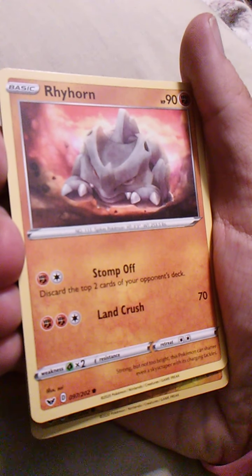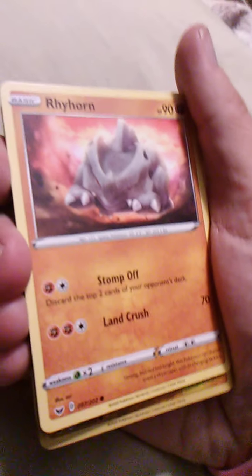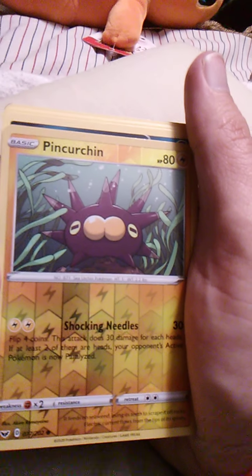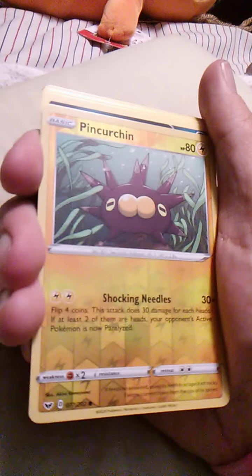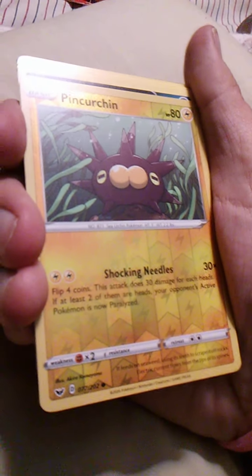Here's Rhyhorn with Stomp Off and Land Crush. I guess if it gets mad it just stomps off — okay, that makes sense. And now we have Pincurchin — Hop gets one of those, I believe. With Shocking Needles — that's just shocking.